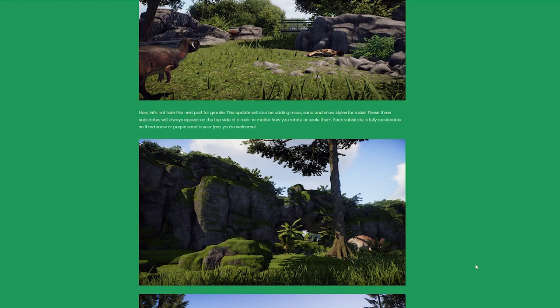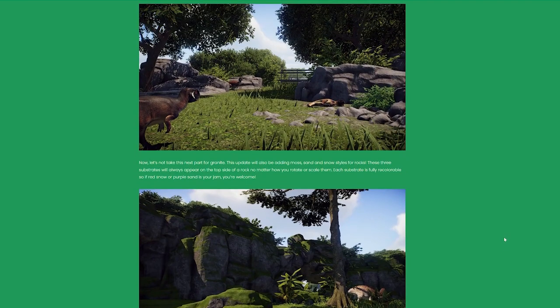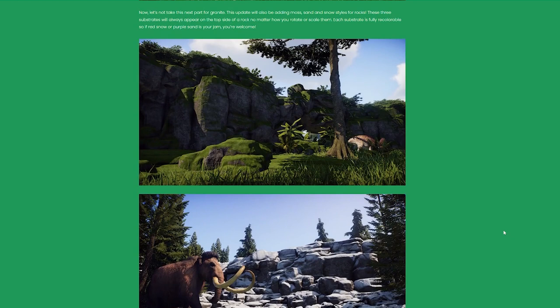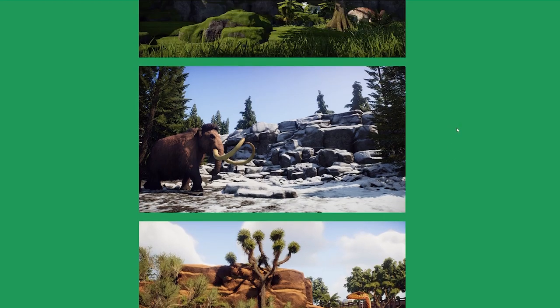"Let's not take this next part for granite!" This update will also be adding moss, sand, and snow style rocks. These three substrates will always appear on the top side of the rock no matter how you rotate or scale them. Each substrate is fully recolorable — so if red snow or purple sand is your jam, you're welcome! I love that it allows a lot of variety in builds. The moss doesn't all have to be the same color; you can do darker or lighter shades to add detail.